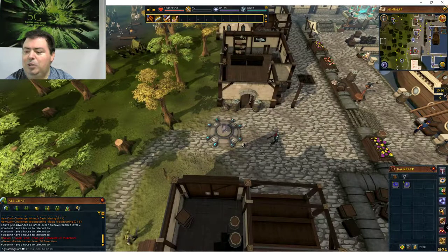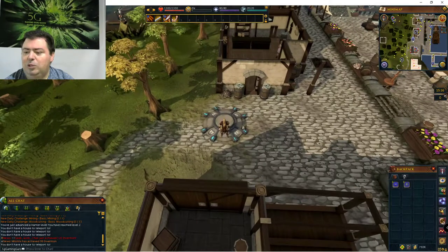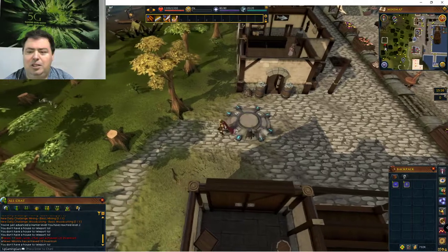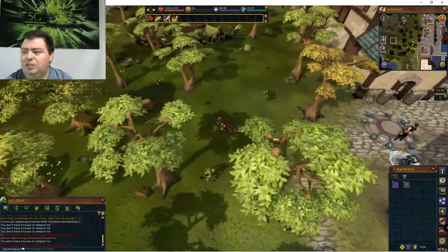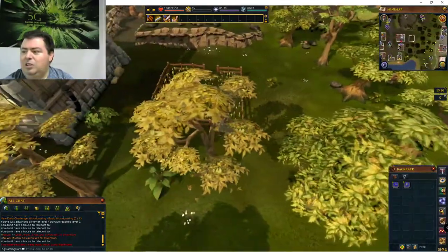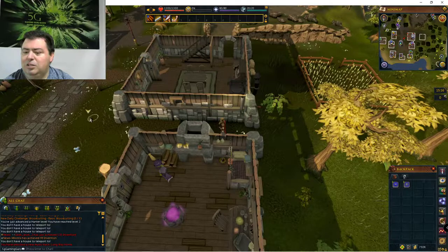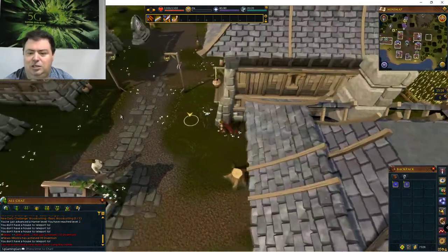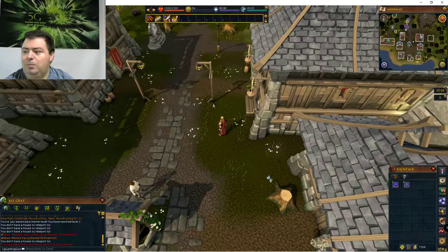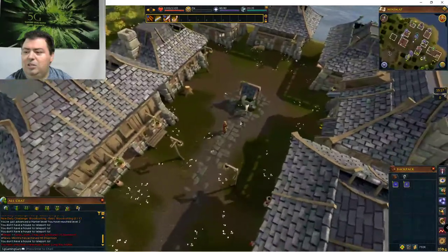Here I am at the Port Sarum loadstone. As you saw in the world map, I would just go from this point westward. So I am going west from here. If I go a very short ways, here I am in Rimmington. Rimmington is a small place — this is the center of town. If I scroll out, I can see almost the whole town already from here.